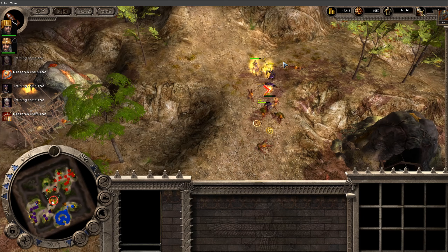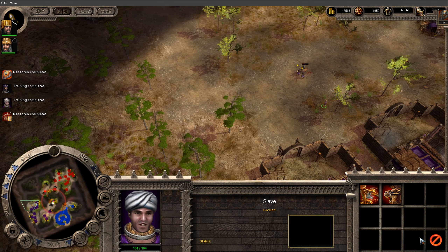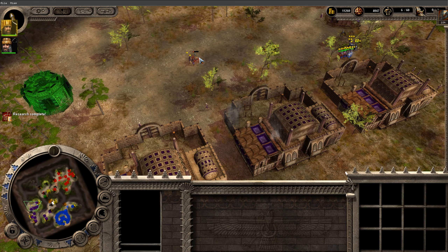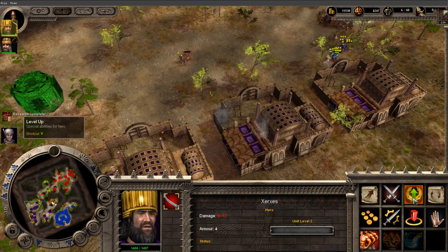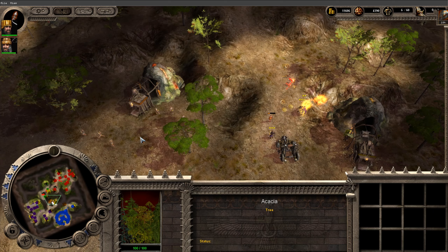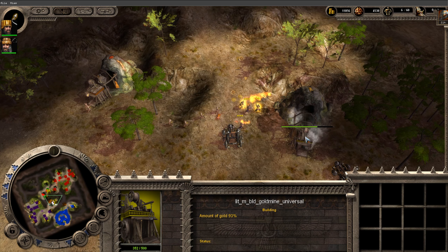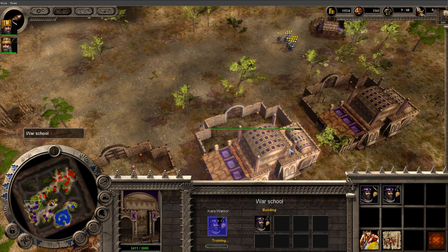I need to make a ritual to get the strong units. Mardonius is doing fine — you guys got this, I don't need to go back. Let's clean that up and make some more units.